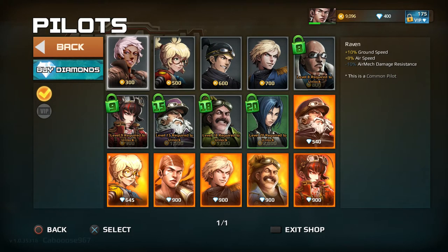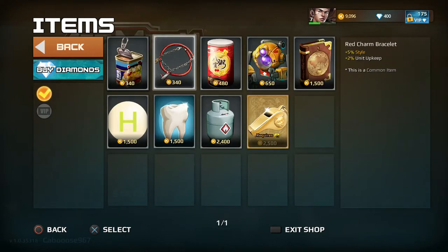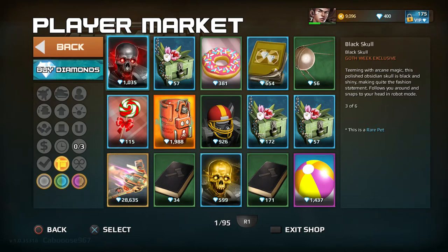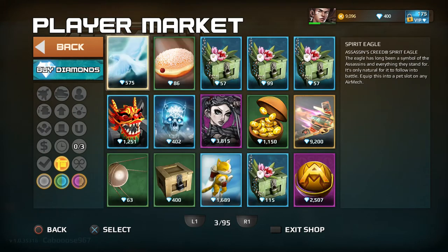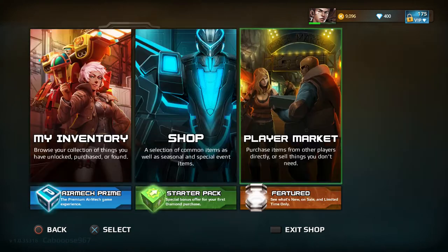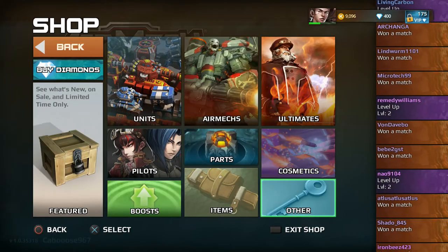Pilots have plus or minus stat modifiers. There are also boosts, cosmetic items, and chests you can buy — rare chests where you might sell through stuff that way. And that's it for the shop.